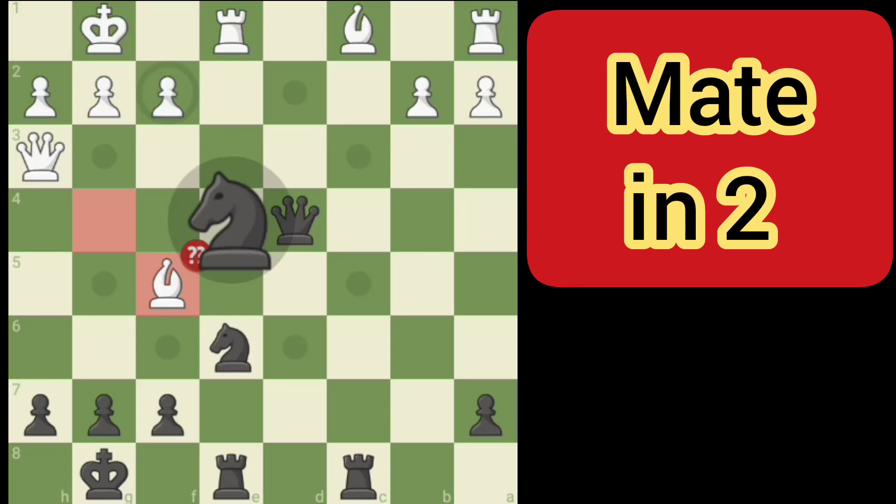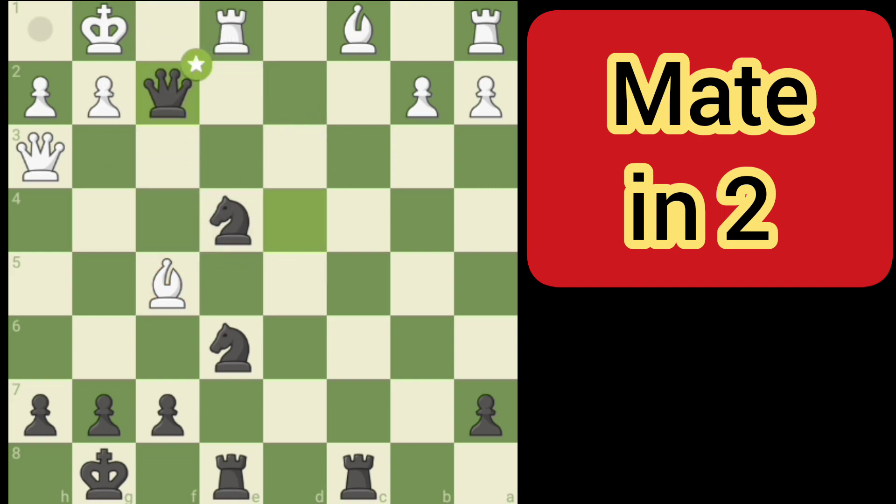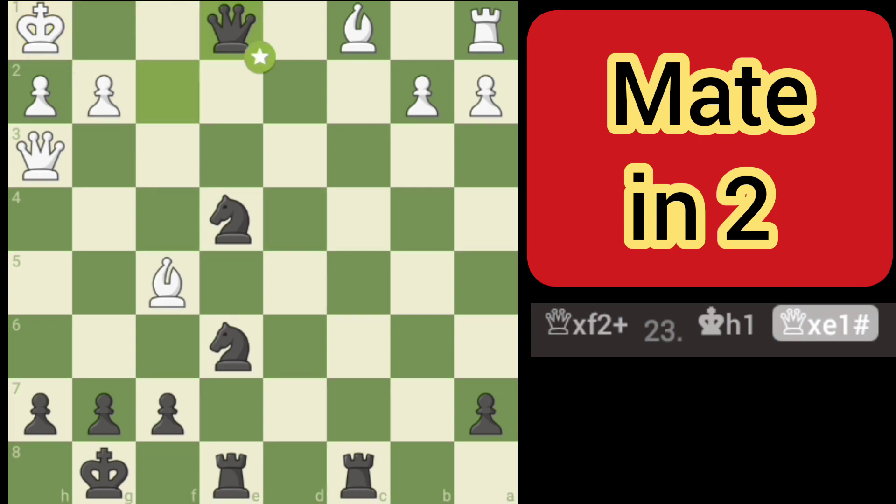Mate in two for black — we've got a knight that attacks f2, and we also have a queen that can go there. We're going to utilize the knight and check with the queen, which is going to force the king to the corner h1. From there, we simply take the rook, and that solves it.